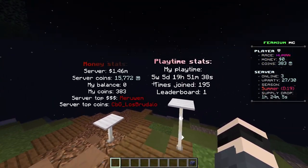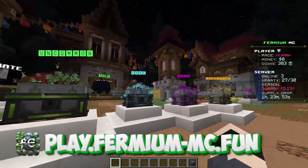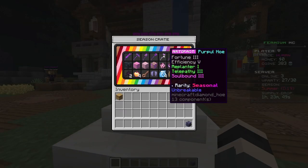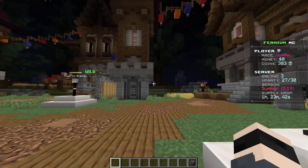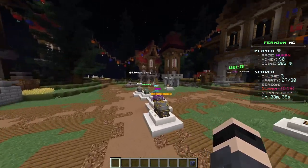We have your classic crates: Common, Uncommon, Rare, Epic, Legendary, and a Season Crate that is soon about to change. So if you want to get any of those items, join now and try your luck — good luck on them!